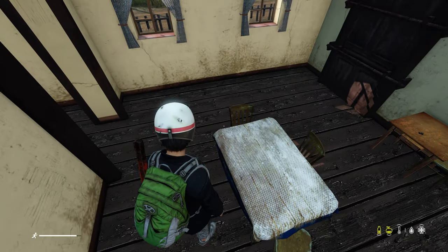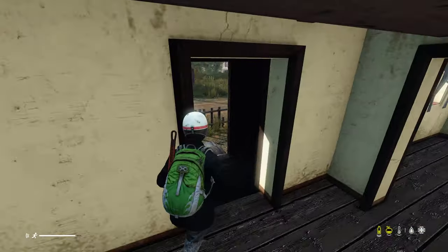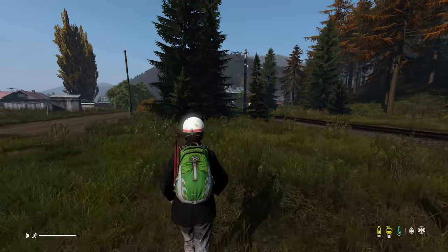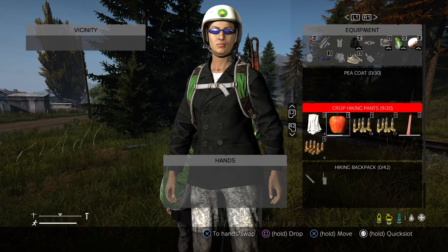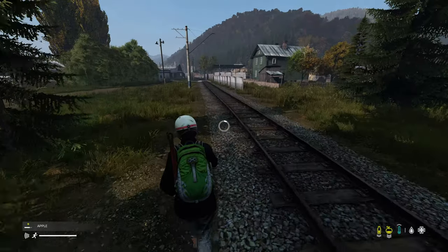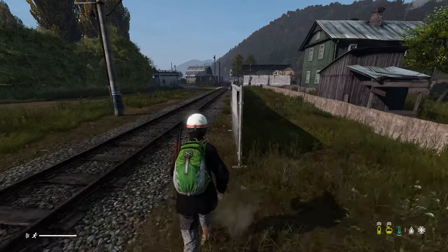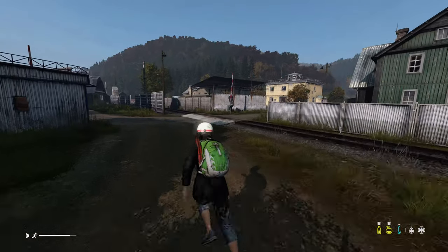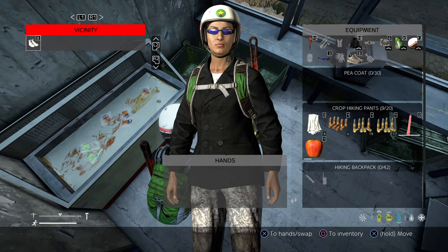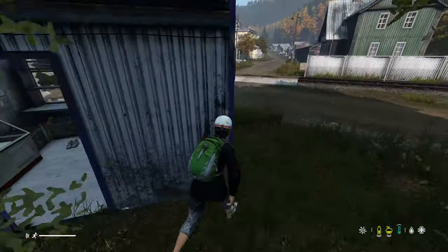Seems like ammunition is a lot more common in this update. You can actually find food and water in the environment too — like apples from apple trees on the ground. For water, in desperation you can drink from lakes but you might get sick and end up vomiting, which isn't great. Military spots and police stations are usually dangerous but if you can get in there you can find decent stuff. These little shacks sometimes have food or water on the sides — always worth checking out.